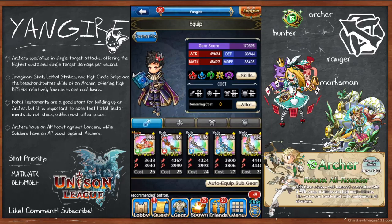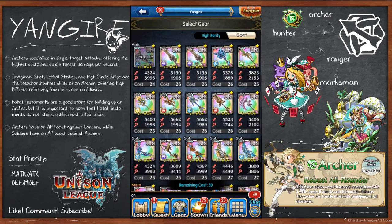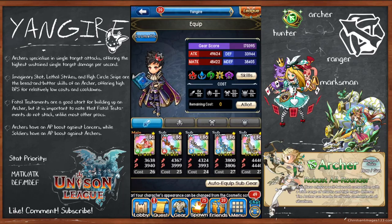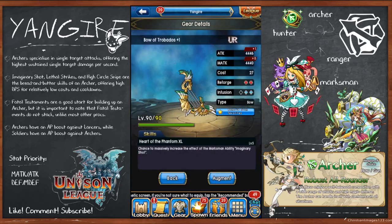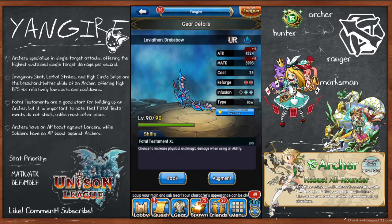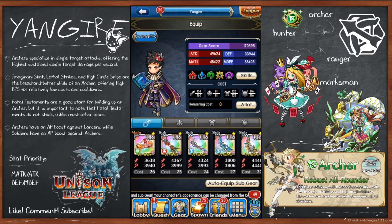Another option is single attack skill procs. Dead Eye bows proc High Circle Snipe and Lethal Strikes, so if you have a lot of Dead Eye bows plus Fatal Testament, just use Lethal Strikes and High Circle — skip Imaginary Shot. If instead you have a lot of Image bows and Fatals, you'd use Imaginary Shot and Lethal Strikes, since Lethal Strikes is the stronger of the circle skills.